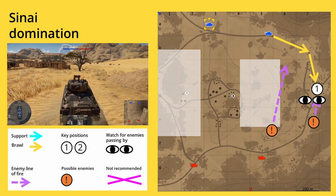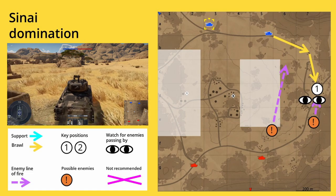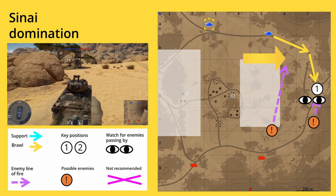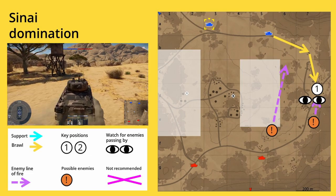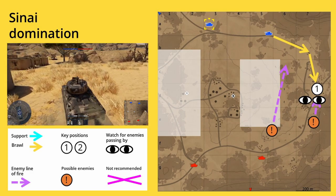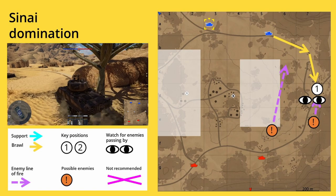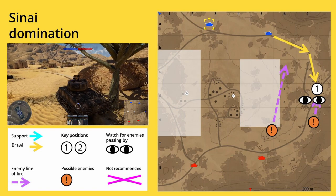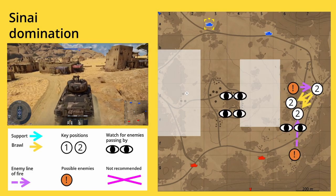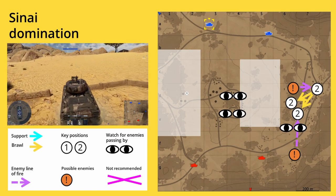Starting with the north spawn: when you have a down-tier match or close to it and some armor, head directly for capture point C. Don't use the ridge line directly after the spawn — enemies can shoot on your side armor right at the start. Take the street and head for the rock at the capture point. You can use it as solid cover to protect your side armor. This is key position number one for the brawl route. Fight enemies that also want to capture the point and mark enemy positions with the eye symbol. Watch the positions marked with an exclamation mark, as there might be enemies with a line of fire on you.